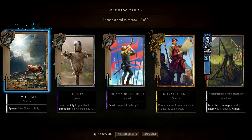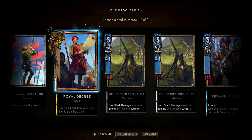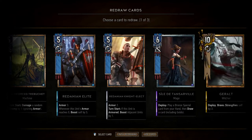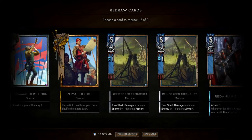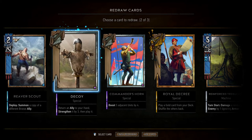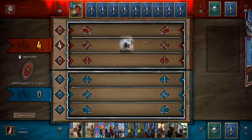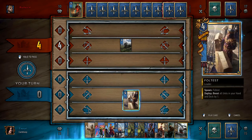For round 3 — it's unlikely Radovid will have any weather, so we'll keep Royal Decree. I like both Trebuchets and Redanian Knight Elect and Redanian Elite. Let's try to fish for something else and remove Sheila to that end. I like this hand a bit more.